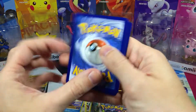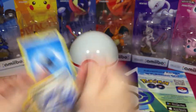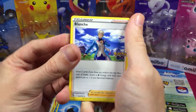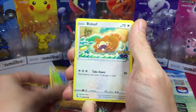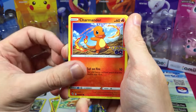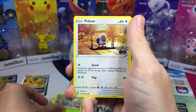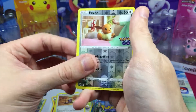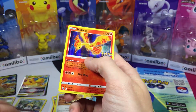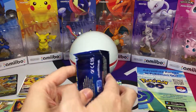All right, so there we go. We got Blanche, Camerupt, Pupitar, Bidoof, Charmander, Aipom, and Bulbasaur. We got Pidove, Eevee, and an Eevee reverse — I'm going to keep that to the side. And we got ourselves a Moltres for the holo. Pretty cool. Let's check this out.